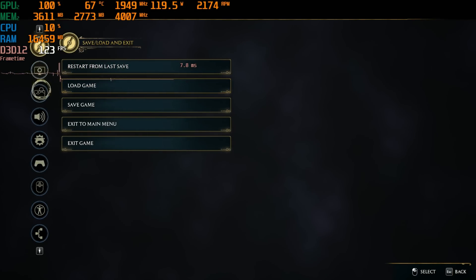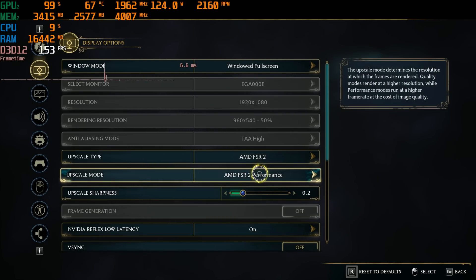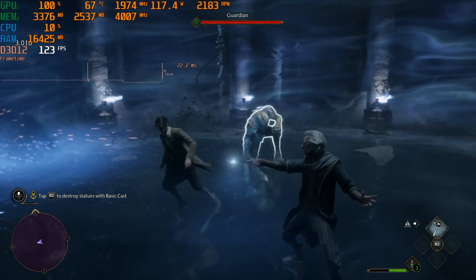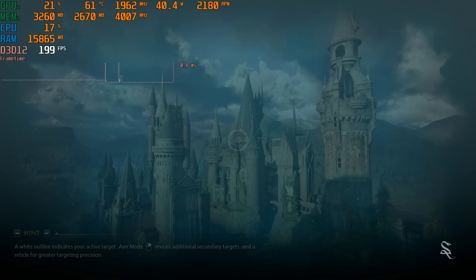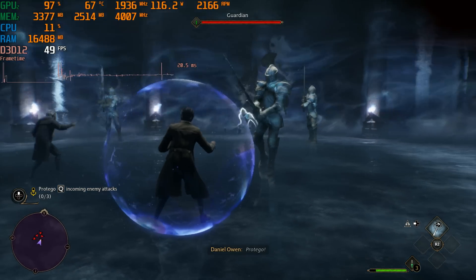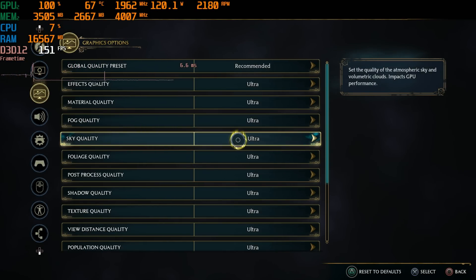You could upscale more aggressively, but FSR 2 goes all the way down to balanced, performance, and ultra performance modes. FSR 2 performance at 1080p is only a 540p image — 50% on each axis, so a quarter of actual pixels. The lower your base resolution, the worse this looks. I think the FSR 2 performance setting is just too fuzzy. The quality setting makes more sense, though it's still not getting us to 60fps at ultra settings.